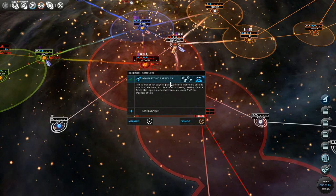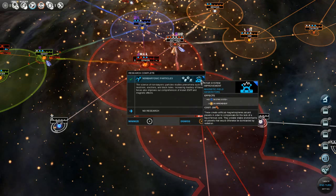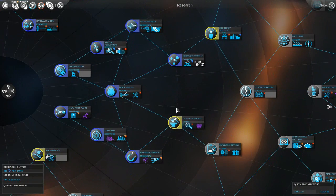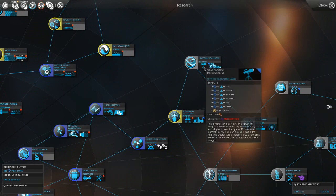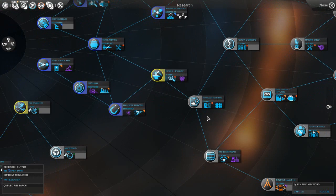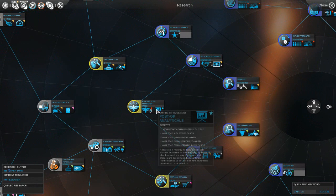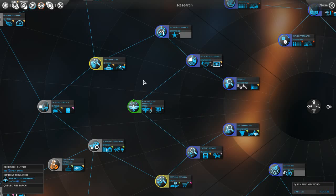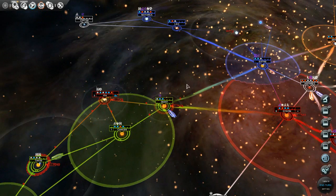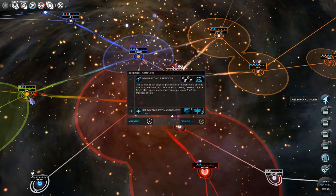We just finished our research on non-baryonic particles. We get some more luxury resources and also a star system improvement for more science points. Looking at what to research next — we could really use something that helps with approval. I found plus two command point cap on empire in the diplomacy section, and I want to go for that first. That'll allow us to build better fleets. You start out with a base of five, and each ship takes command points, so this increases it to seven for bigger fleets.